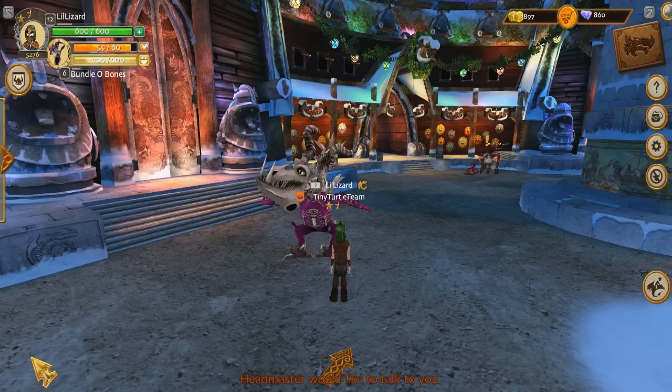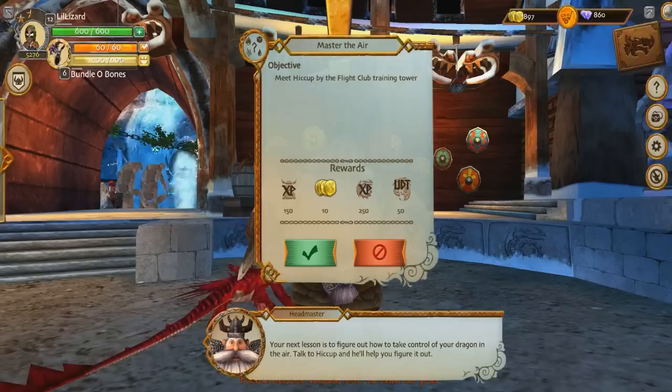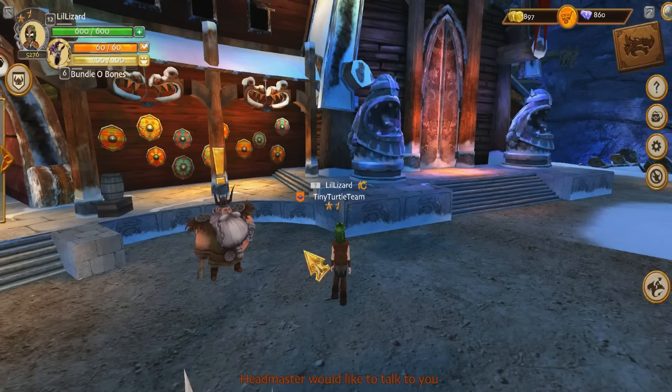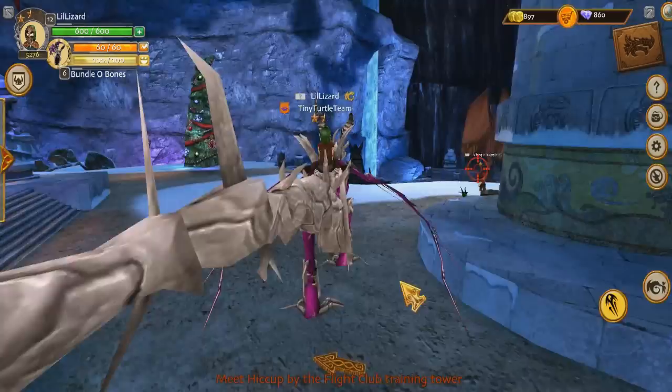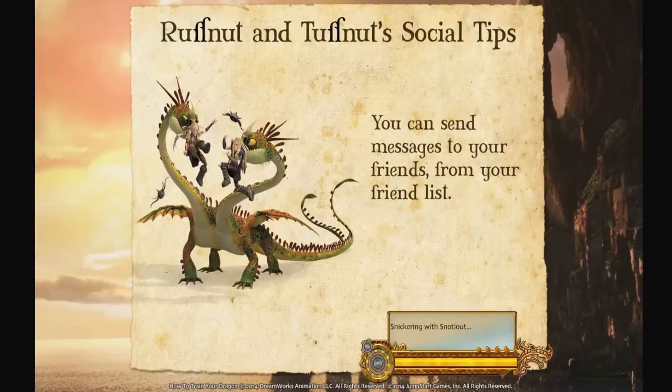Spine is level 9, so I'm going to try and get him to 10 as well. I'm only level 6, but the headmaster wants to talk to me again — we're gonna have to go. 250 dragon experience, that is what we want! So we need to meet Hiccup by the flight club training tower and I have to go master the air. This should be really interesting. So come here, you bundle of bones. I'm gonna get up on you, we're gonna fly! He's trying to fly at least, making an effort, nearly there. We go talk to Hiccup now — that should be interesting. I wonder what we have to do.